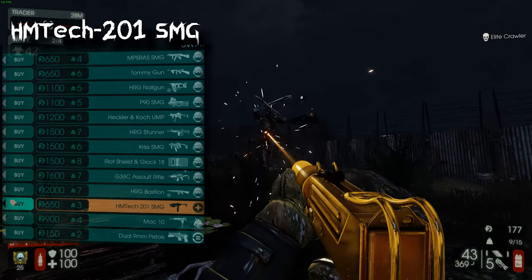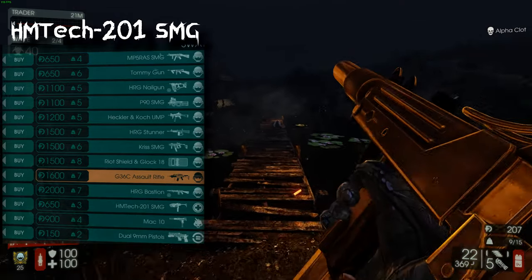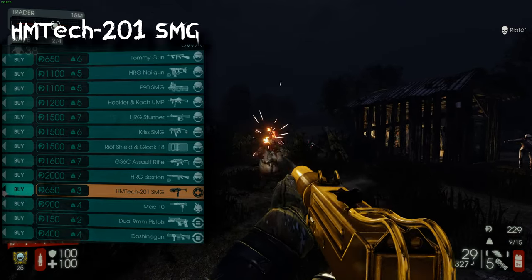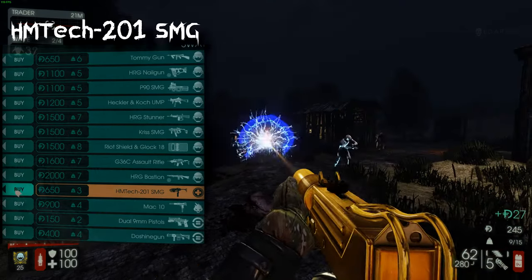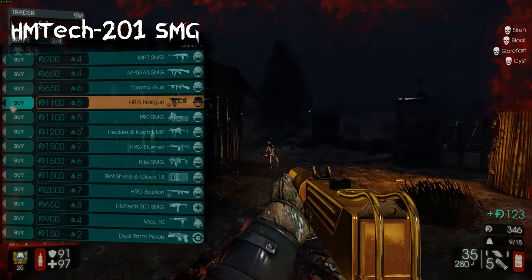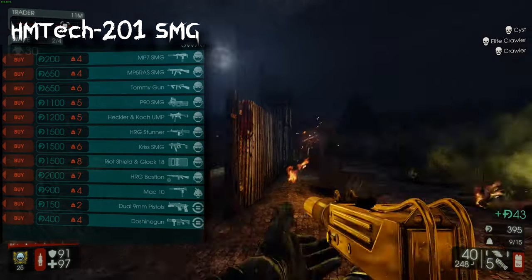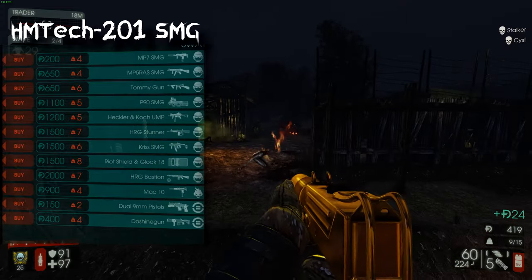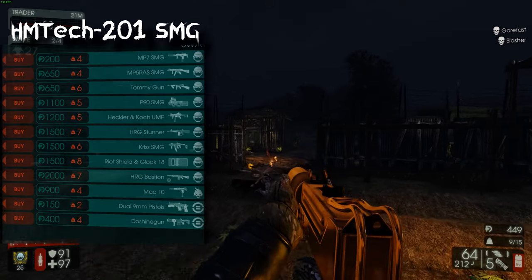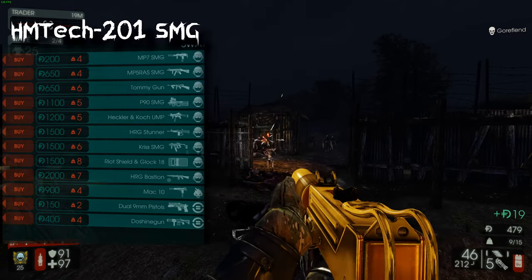The HM Tech 201 SMG is one of the weakest SWAT guns besides the MP7. I only use this when there's no medic on the team. It has very little carry weight, so sometimes I grab the G36, the HRG Nail Gun, and then pick up an HM Tech 201 for side heals. It's more of an early wave or backup gun; otherwise the damage is pretty bad and you don't need it if you have a medic.